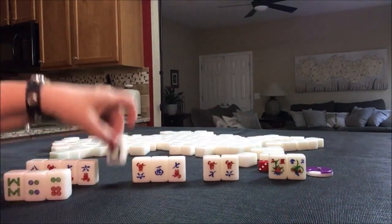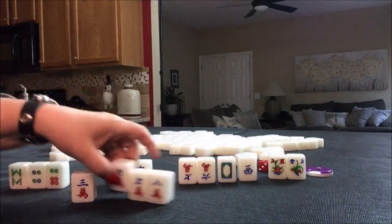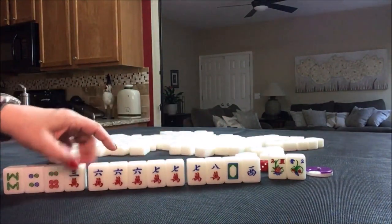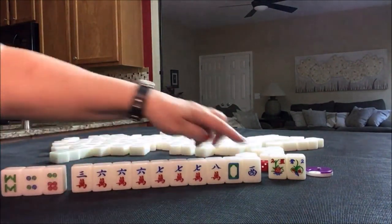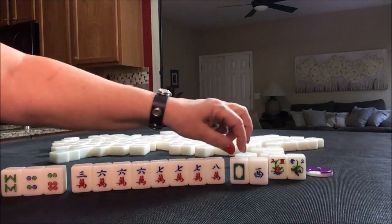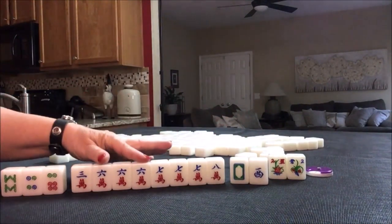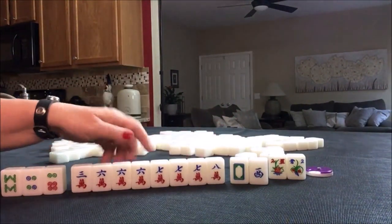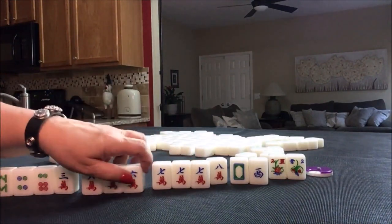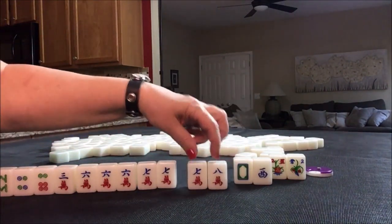I like to put everything in suit and in order. For this set of tiles, I would play a half flush, which is one suit with winds and dragons. Even though some are singles we could maybe pair up, we actually have two pungs — a three of a kind here and a three of a kind here. Those are pungs.